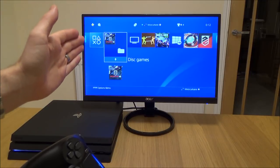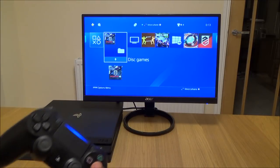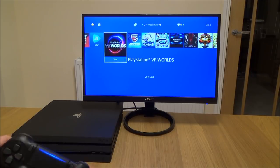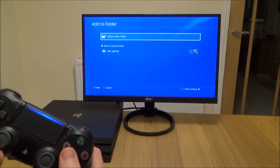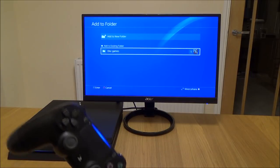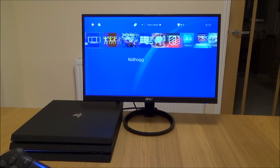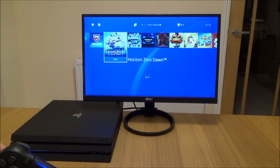Now you can see I've got a section here for the folder that says disc games. To add more to it, all I have to do is go and find my next disc game and then again press options, add to folder, and I can add it to the existing folder disc games. Now there'll be two games in it, and you just do this for all the games you want to put in there.